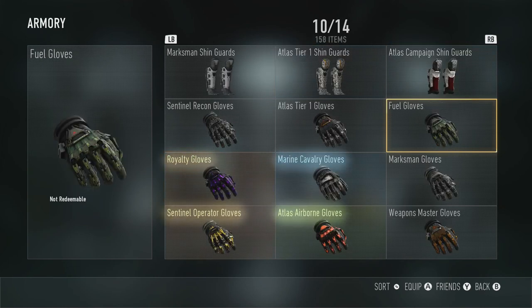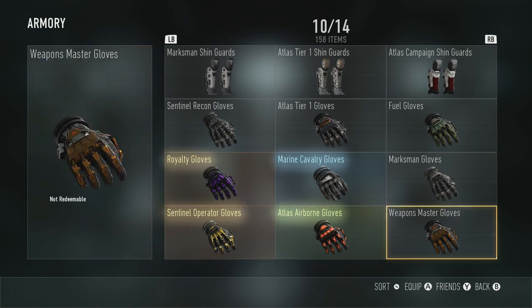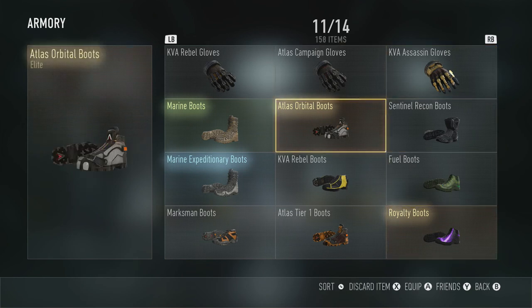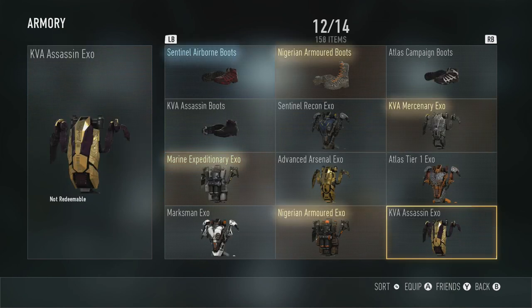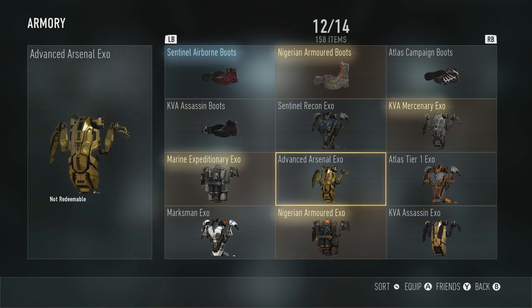I always keep the most colorful gloves — if I ever get colorful gloves, I keep them. As you can see, I have the purple, the yellow, the orange, and the Weapons Master ones, as well as these gold ones. For boots, I kind of sell those. If I get some flashy ones I'll keep them, like the purple ones right here. For exosuits, I don't really delete any of them, but I don't really wear any of them either. I kind of usually just stick with the gold one here. Right now I'm working towards the Weapons Master one or the Diamond one, whatever that one's called.